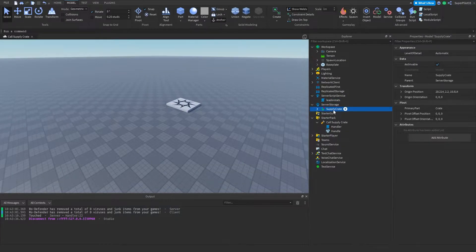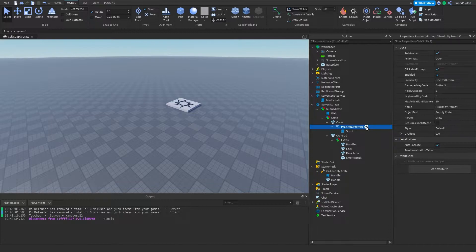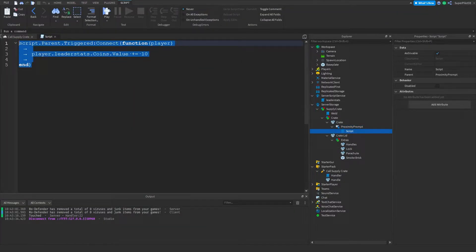In server storage we have the supply crate — there's a link for this in the description. Download it and put it in server storage. Once you have the supply crate, it won't have the script inside yet. What you want to do is go to the proximity prompt, click the plus button, and make a script. Once you have a normal script created, open it up and type this out. Instead of 'coins', type whatever your stat name is.